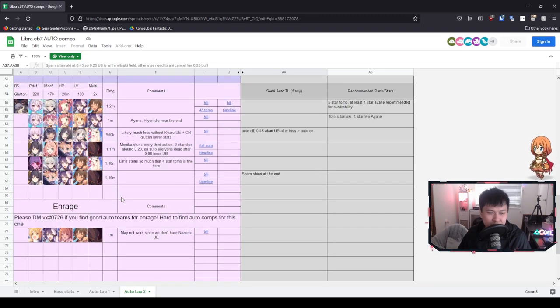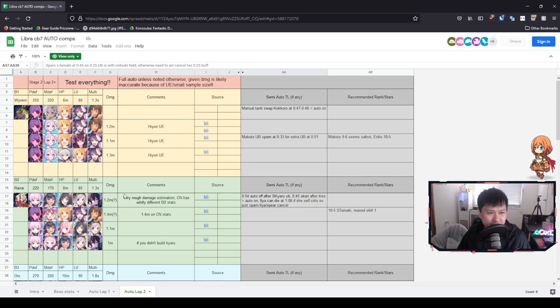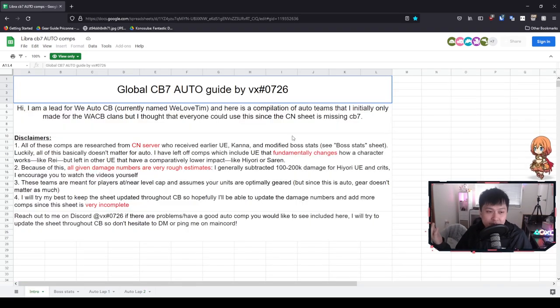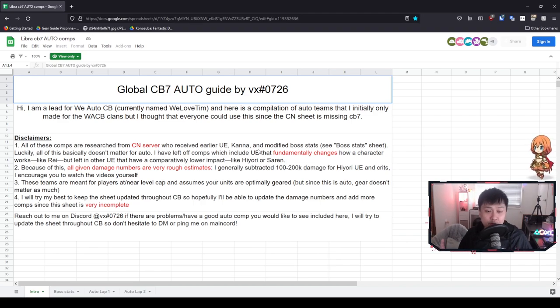Looking through all the other comps, they're pretty straightforward using the same reasoning we've gone through this entire video. Generally speaking, this is a really great spreadsheet with a whole bunch of different comps and options for everybody. I've got a secret message for you guys: 'auto' — because this time we were graciously given a full spreadsheet of auto comps. Drop that secret message in the comments below. Please consider a like, a sub, a comment — and thank you guys so much for watching. I'll catch you guys in the next video!